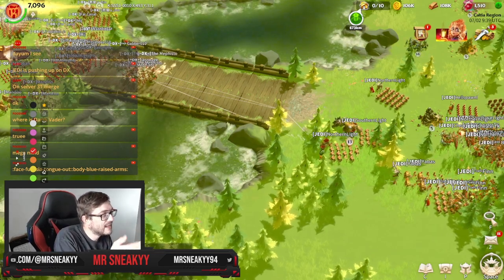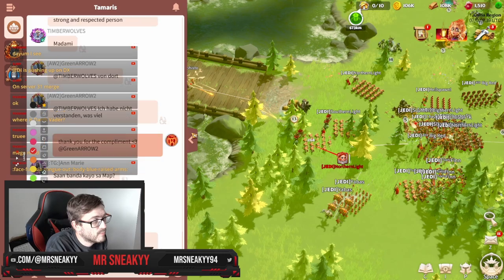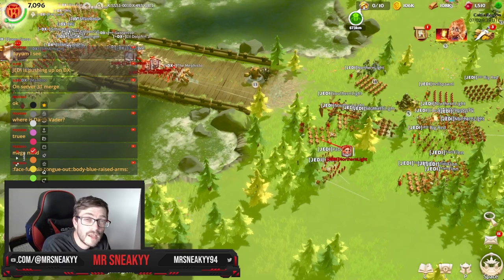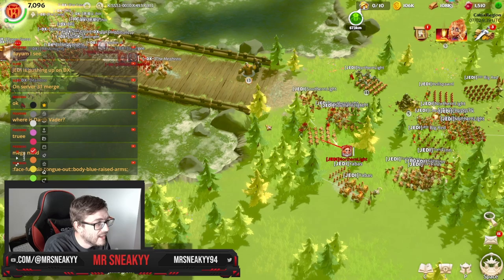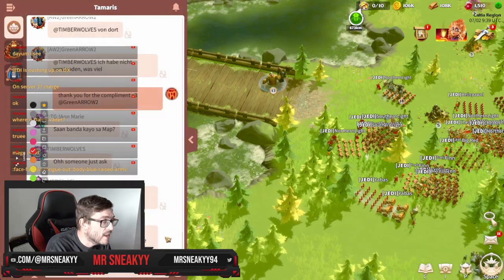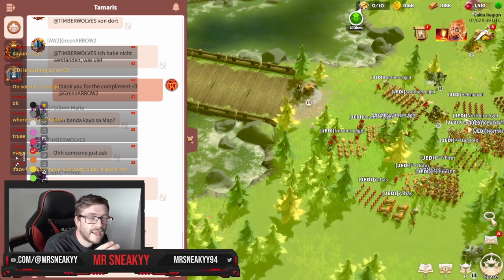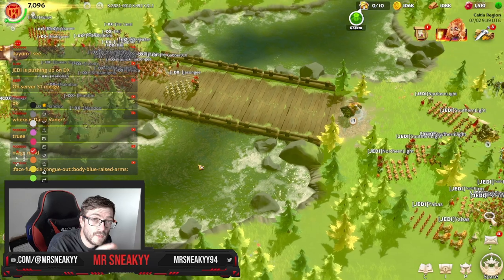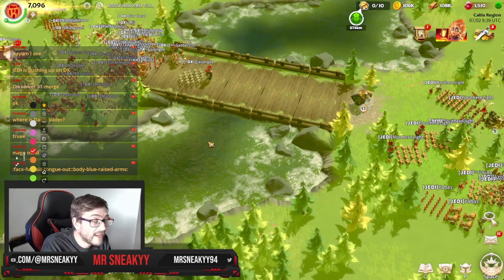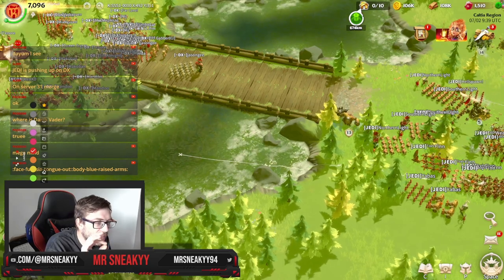You're going to see the DX guys in their major type ball on the other side of the bridge. When there's movement they'll be a bit more spread out. All they're doing is trying to bait some of these Jedi players to go in and fight and get out of position. You can see the Southern Light, Northern Light and all the other Jedi Alliance members nicely spread out in a good ball, and they need to stay disciplined because if someone goes out of position, this DX ball on the other side is going to be ready to pound.